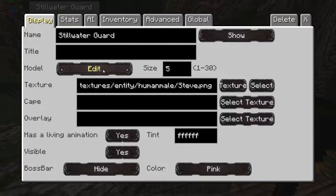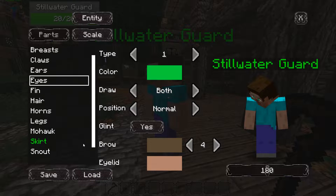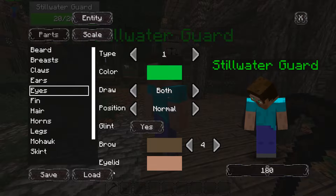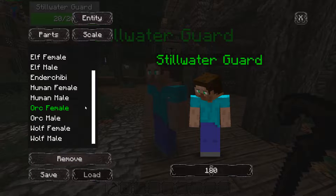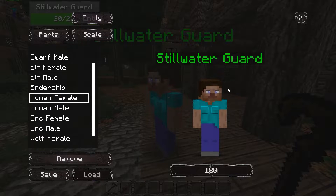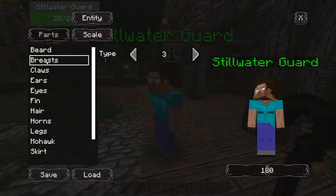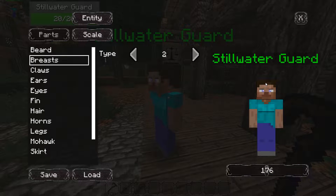I'm going to change her model — I'm actually going to make this a female and show you how to customize their appearance a little bit. If you come down to the Load tab, these are presets that you can create, or there are some pre-created ones. I'm going to select Human Female, and that'll change their look. Then I'll come up to Parts and over to Breasts, and change it to Option 2 because it looks a little less ridiculous.